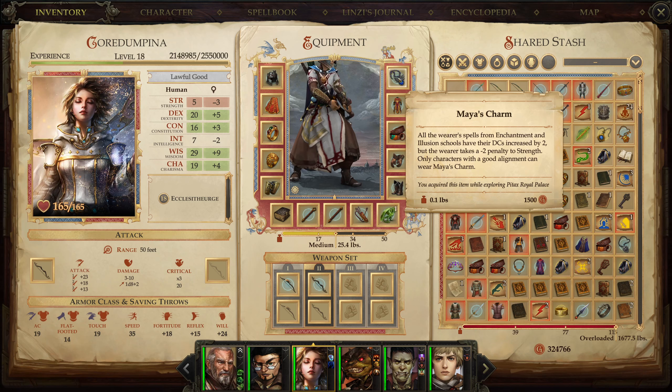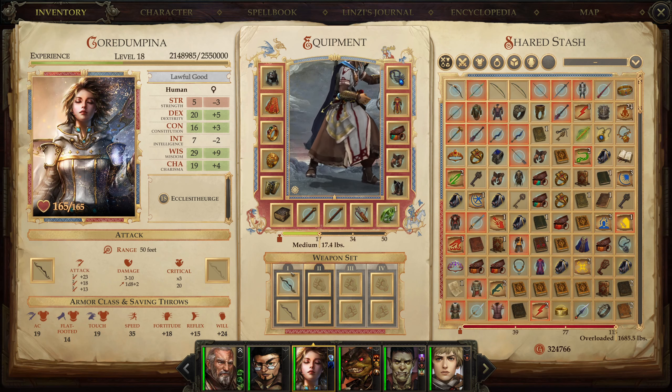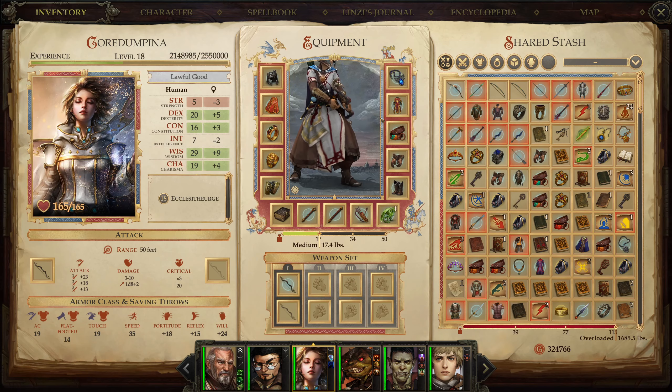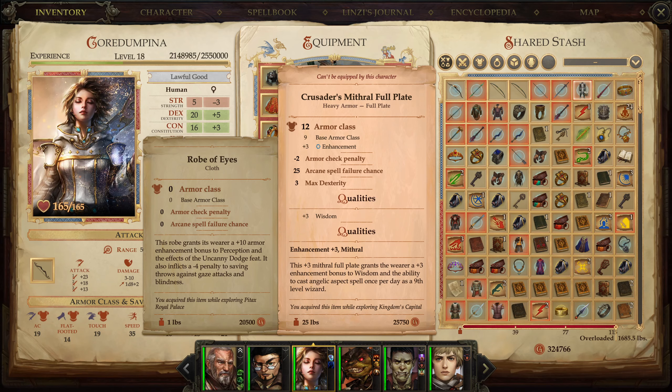Our Enchantment Spells are going to be more difficult to resist, but our hits are also going to deal less damage. Now, I'm not going to pretend that it's extremely important to look after the damage that Cordampina is dealing with her bow — the main purpose of this character is not to deal damage with the bow, it's to buff my characters, cast spells during fights, heal up my party. The damage is just a bonus. In any case, the more damage we can deal the better for us — so I am going to try out the Mirror Bow and see how I like it. I'm just removing this one so we don't get encumbered when we get the buff with Strength.